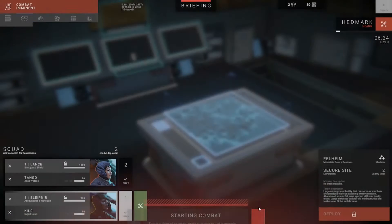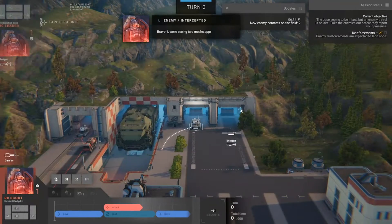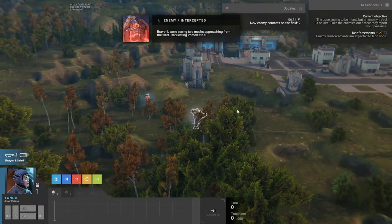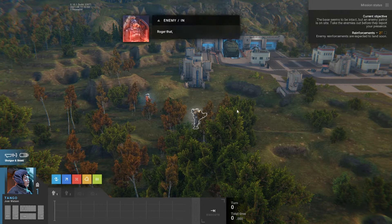Alright, we're ready to deploy. Don't really have much for parts. Bravo 1, we're seeing two mechs approach from the west — requesting immediate support.